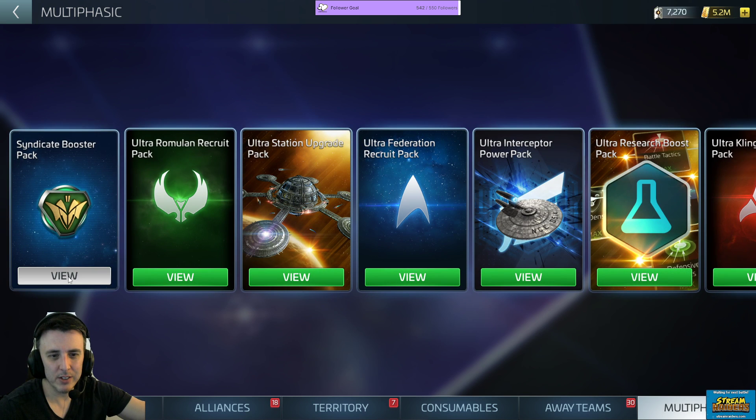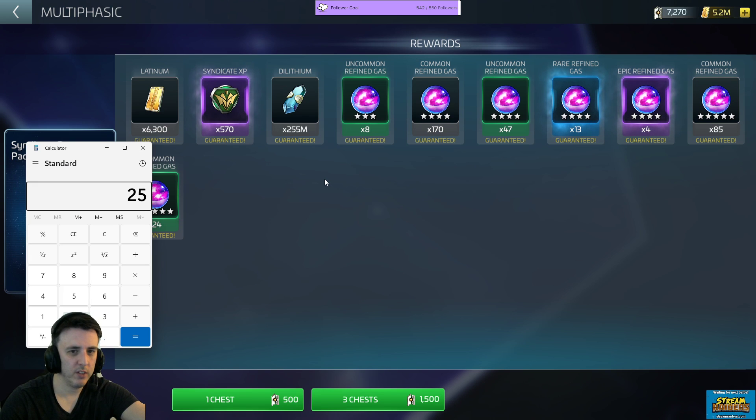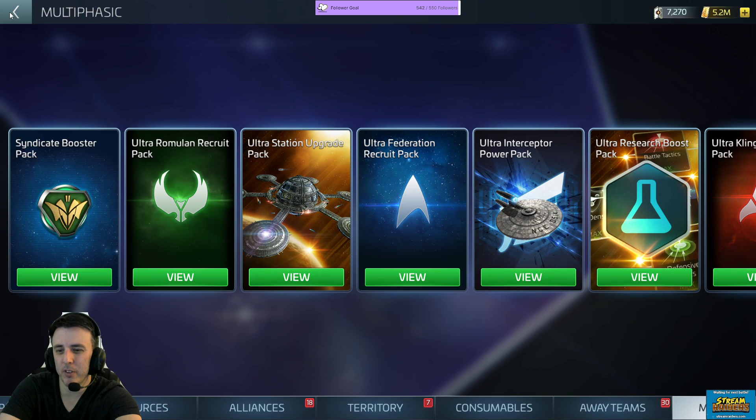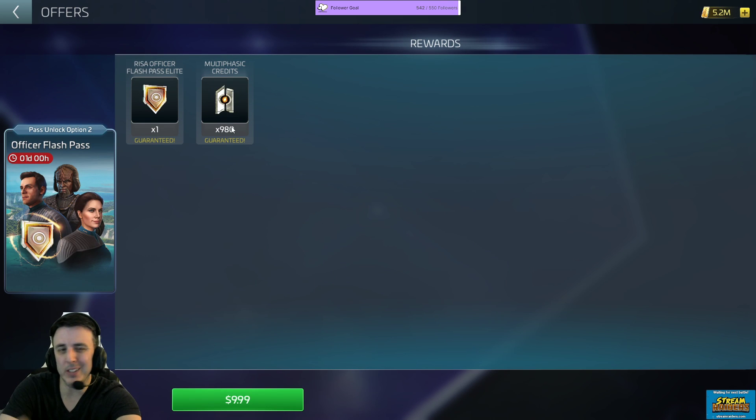The other way to get Syndicate XP is from multi-phasics — you get 570 in here. So if I needed 25,500 divided by 570, that would be 44 to 45 multi-phasic packs at 500 per pack. That basically means I'm needing to spend about 22,000 to 23,000 on multi-phasics to get there. I've got 7 sitting right here, you get another 14 from the $100 pack — that puts me up to 21. The officer flash pass also has another 980, and that might be just enough to squeeze it out.